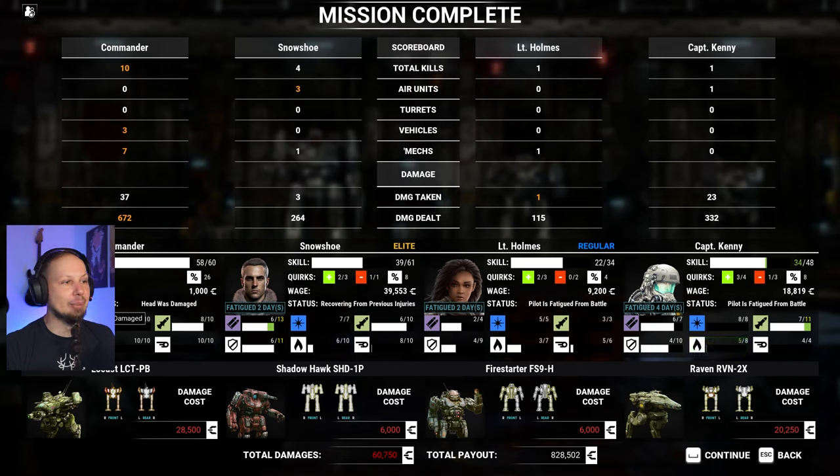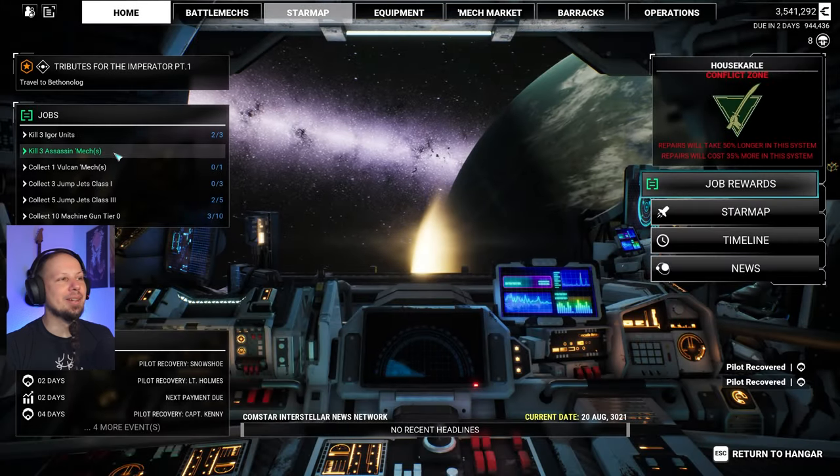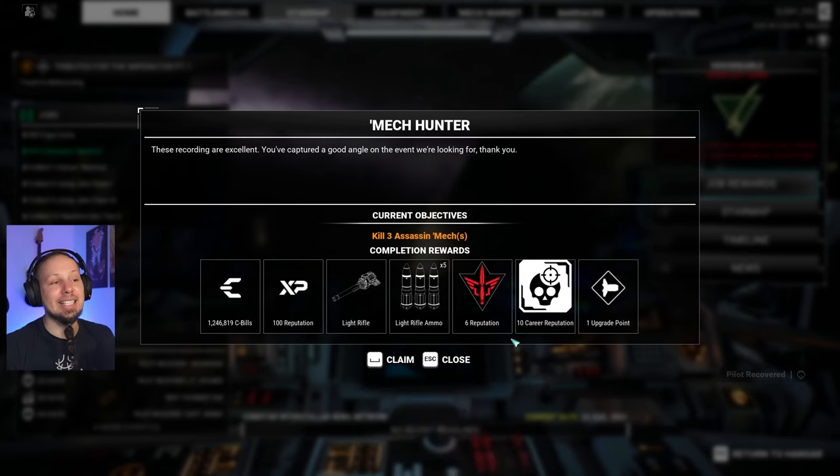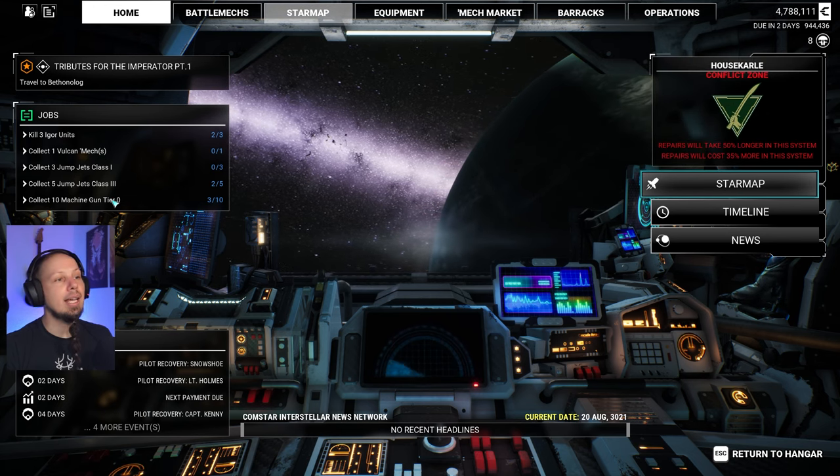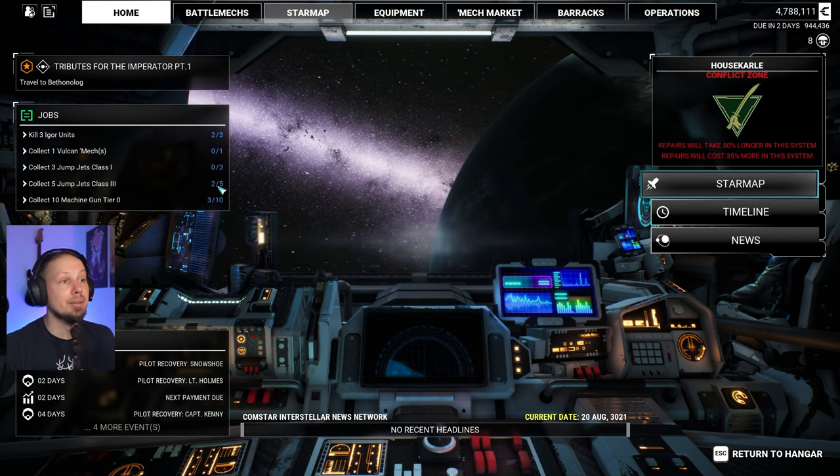Head was damaged — sure, whatever. What an episode today. We killed assassins — nice. Light rifle tier 5. Another upgrade point. We are supposed to collect a Vulcan and 10 machine guns tier 0.